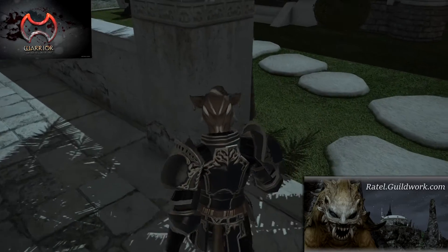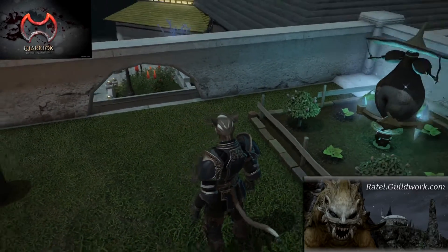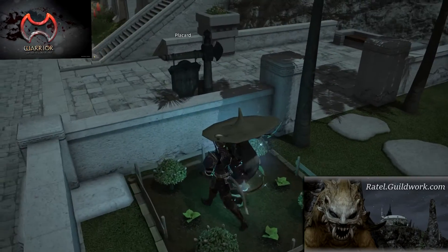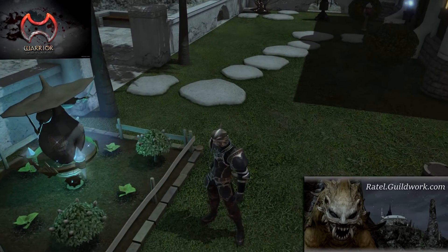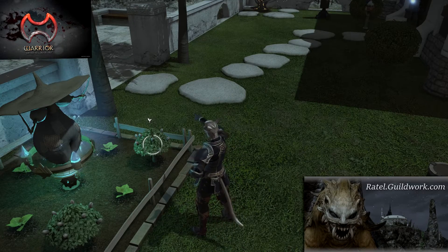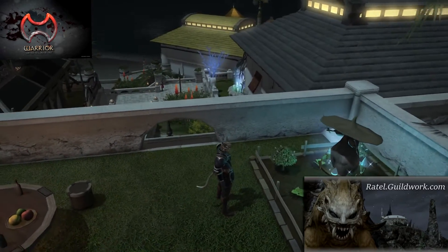First, let's start off by talking about how some of the basic FC benefits work and how you can help contribute to them. One of the main benefits of being in an FC is the garden — oh, don't step on the plants! Our garden produces items used to feed your chocobos as well as craft some rare minions.